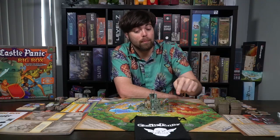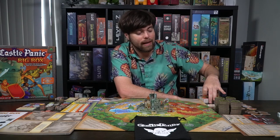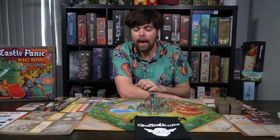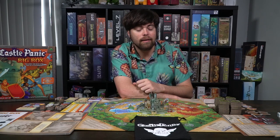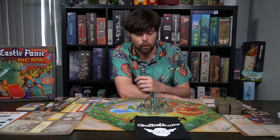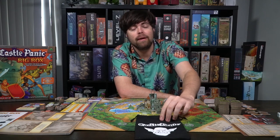Setup for the base game of Castle Panic is actually quite simple. You're going to get 6 walls and 6 towers, and you'll place them in the middle of the game board. You'll also get a deck of Castle Panic cards — this one includes all of the expanded content and some promos — and you'll shuffle that up. Additionally, you'll be selecting a certain number of monsters. In the base game these are typically ogres, orcs, goblins, mages, trolls, goblin kings, and healers, and you put them in this bag here.